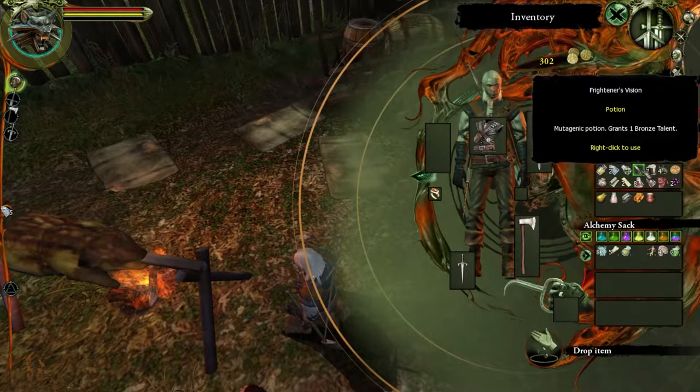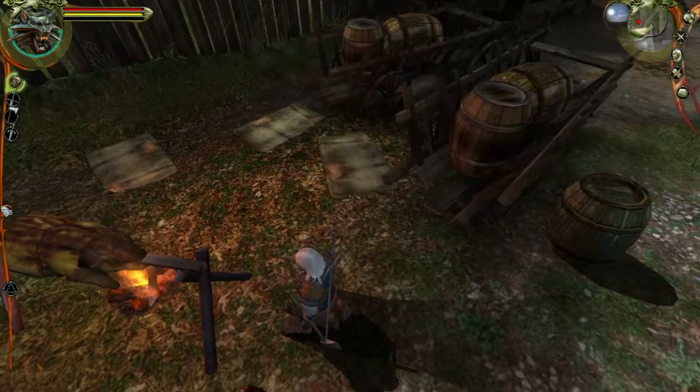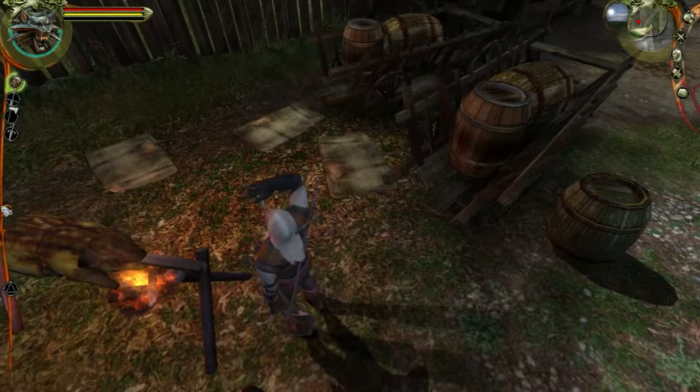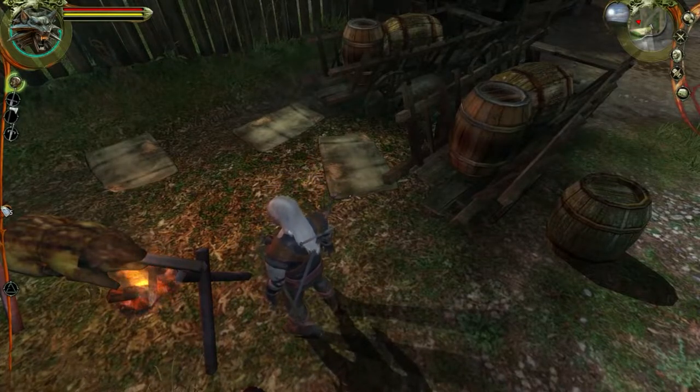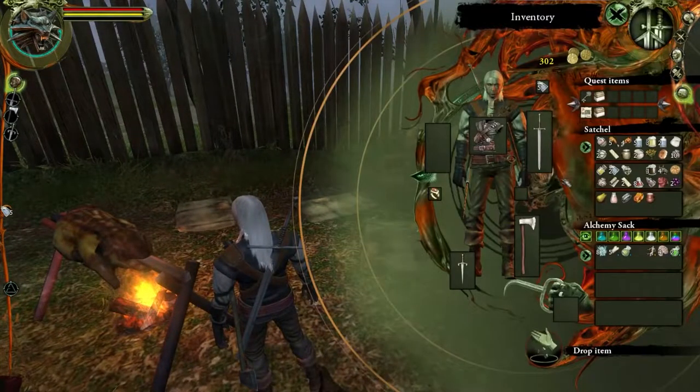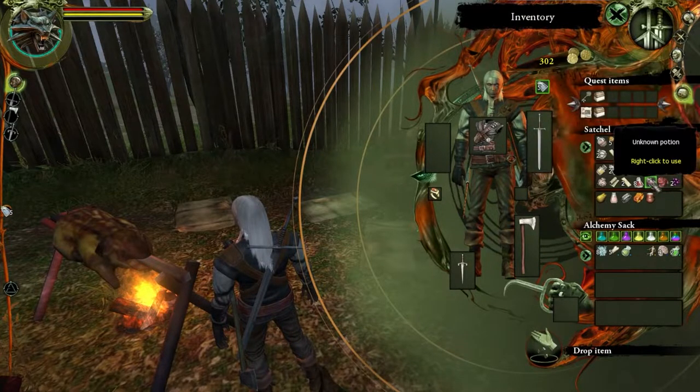We have the Frightener's Vision that we crafted here. Let's use that. Used. Okay, Blizzard. Unknown potion - this might be what we just crafted.